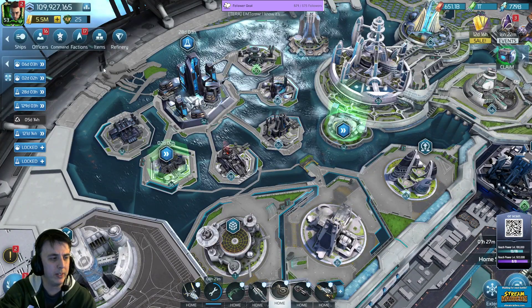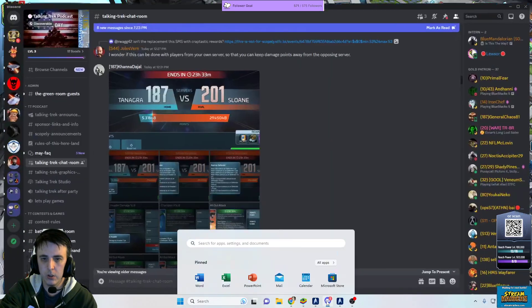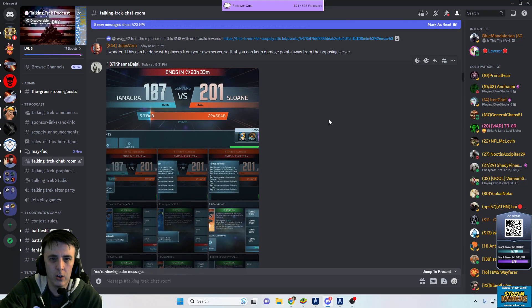Let's jump into some incursions chat here. Kana Dajjal of server 187 was kind enough to post these screenshots on DJ's Discord in his chat room, posted around 12:30 today.